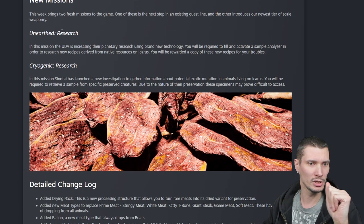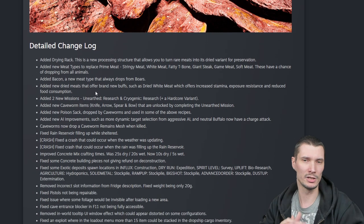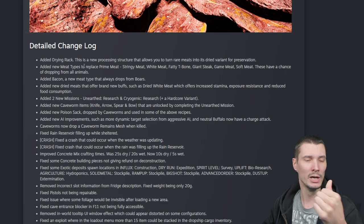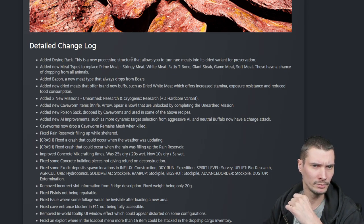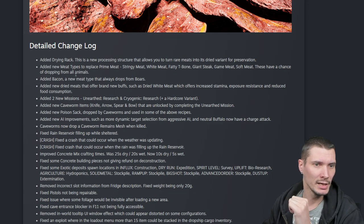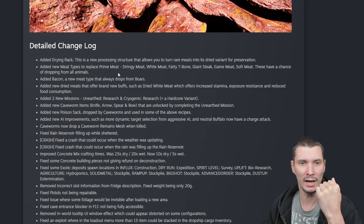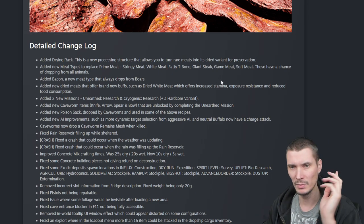So it's all about hunt and gathering more meat — different meat. Not going to read a lot of words and explanation, I will give you everything you need to know. Let's scroll down. New missions — two missions — and a detailed log because there's everything written above just in a nicely organized manner. So what we have is added drying rack, a new processing structure that allows you to basically process meat. Then new types that replace prime meat: stingray meat, white meat, fatty, t-bone, giant steak, game meat, soft meat.